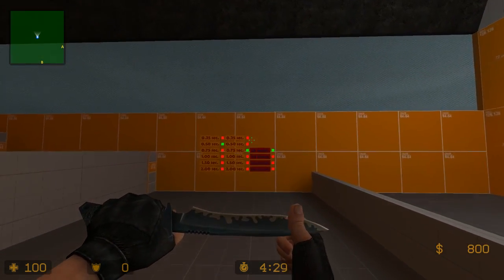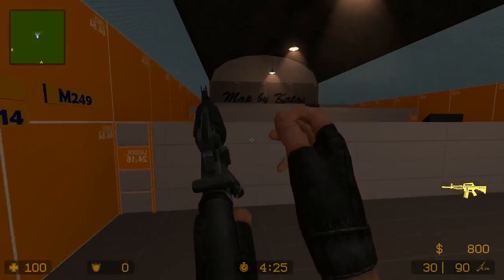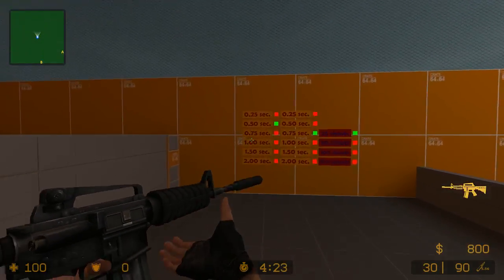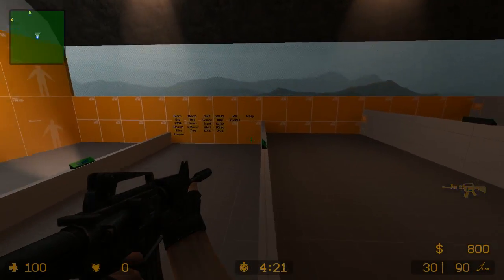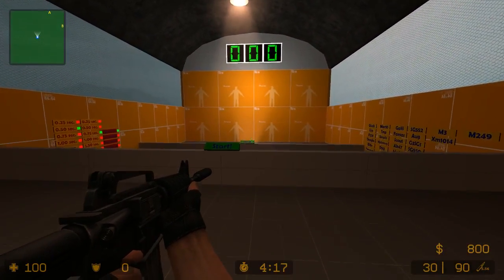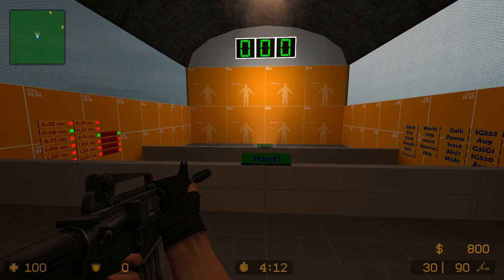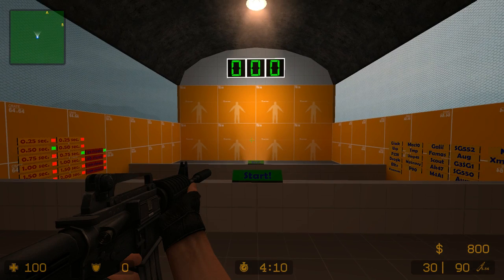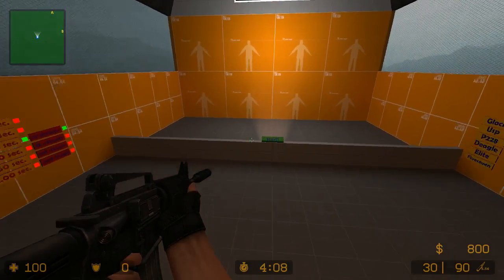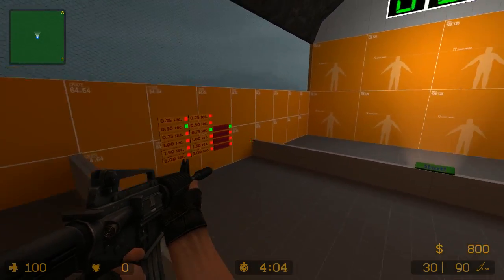Hey, this is Steel from SteelCSS.com here showing you everything that you need to know about Counter-Strike to compete with the best. In this video, I want to talk about a map called Training Aim, which I like to use basically before I go to LAN events. This map really helps with your flick shot, which is practicing your muscle memory. I'm going to show you a quick tutorial on this map and how it can benefit you.